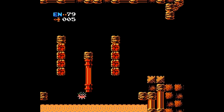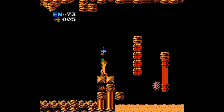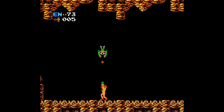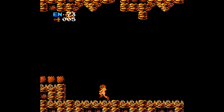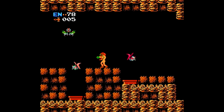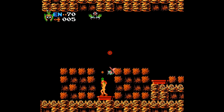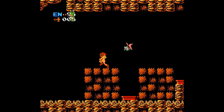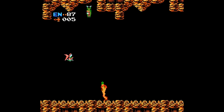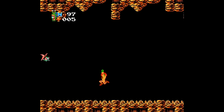We can earn ourselves missiles here. Enemies are going to start giving us missiles. You can change what you're using by pressing the Select button. Up to 95, down to 87 — don't fall in the quicksand, just for the record, in case you didn't catch that from my pretty big blunder.